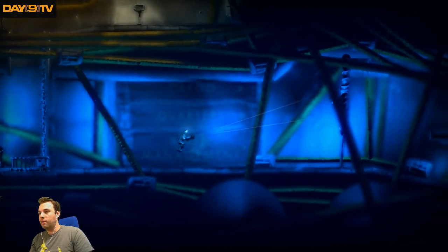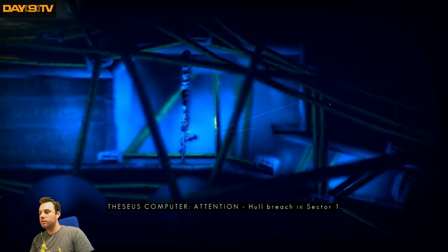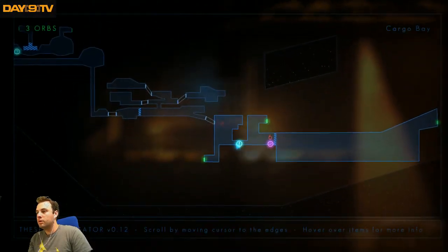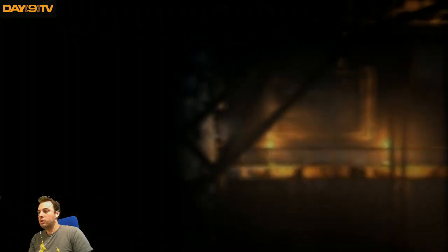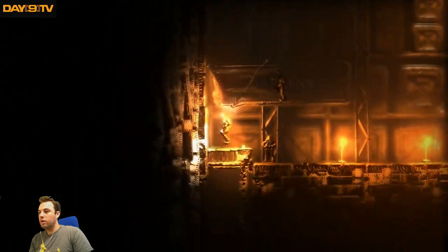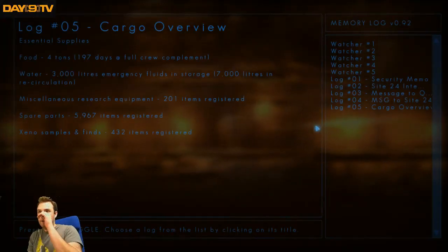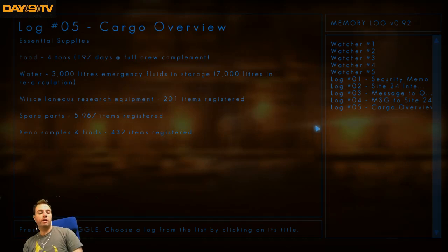Look at the animations in the air of my feet. Soft fallin'. Cargo over you — let's see here. Four tons of food, 197 days, 3,000 liters. Miscellaneous research equipment — 201 items registered. Spare parts — about 6,000. Xeno samples and fines — 432 items registered.